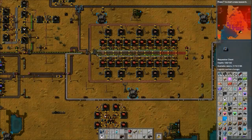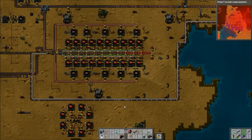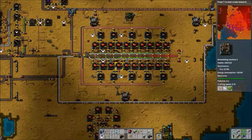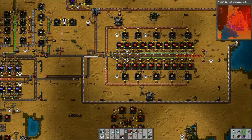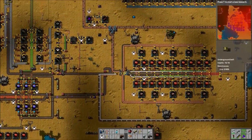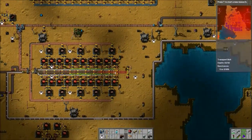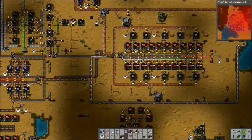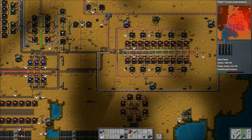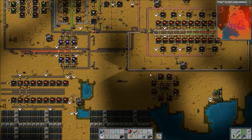You may notice right away this is not our tutorial map. The reason is because this map is already established — I'm in the end game, I already have the rocket silo. I chose this because it already has the resources needed to do demonstrations. In the tutorial map, it would take forever to gather this stuff just for the tutorial. I will add an advanced circuit setup on the tutorial map of course, so we can continue using it.